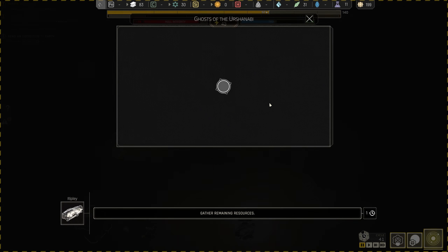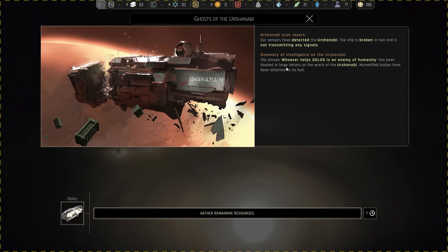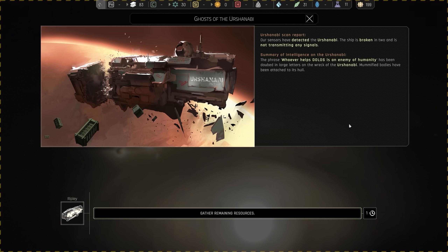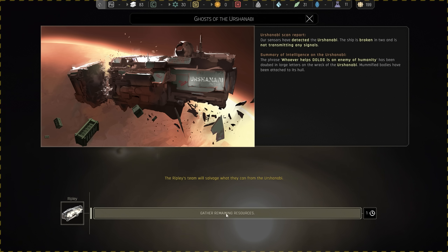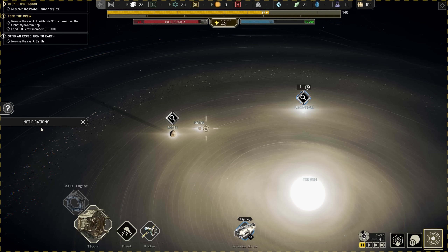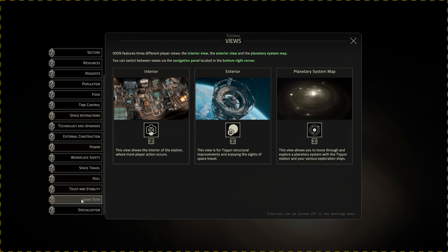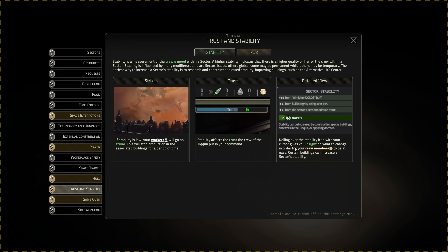The science ship has arrived at the Ursha Nabi. Our sensors detected that the phrase 'whoever helps Dolus is an enemy of humanity' has been daubed in large letters on the wreck, and mummified bodies have been attached to its hull. So we're considered the bad guys? Our first trading partner was apparently attacked because they helped us. We can gather the remaining resources - it'll take a day - best we do it.